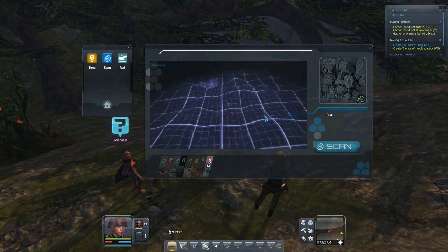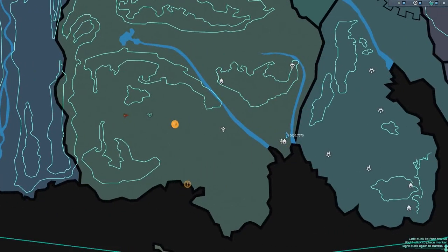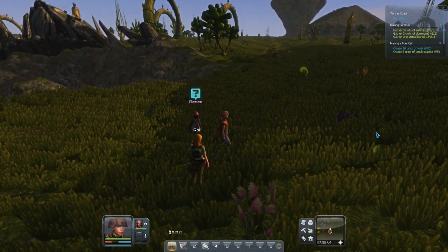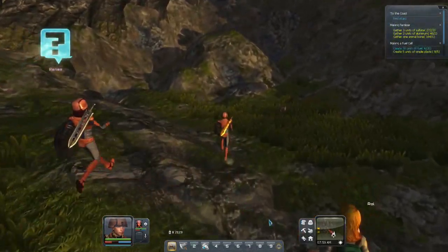Now where in the hell do you find coal? Well, after a lot of searching, exploring and scanning, I haven't found any coal anywhere. So I cheated a bit and had a look online. And apparently you can find coal at the meteor crater, which is over here. So let's hop across to there.